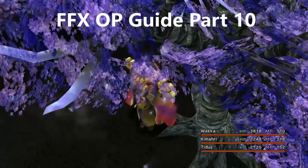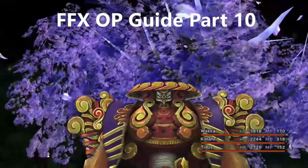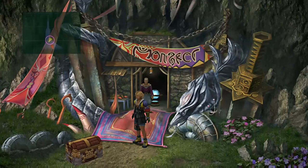Hello, this is Dean Phoenix with part 10 of my Final Fantasy 10 'How to be Overpowered' walkthrough. We have just finished up with the Calmlands, and we're going to be getting Yojimbo and starting Mount Gagazet.